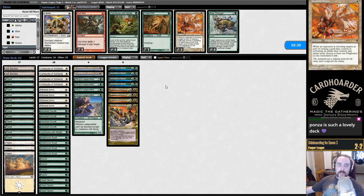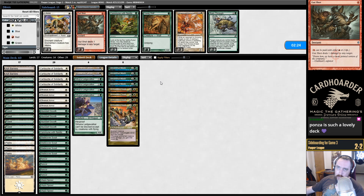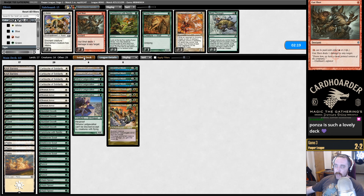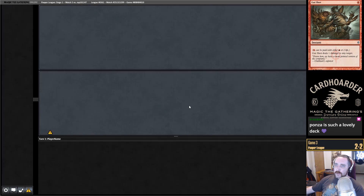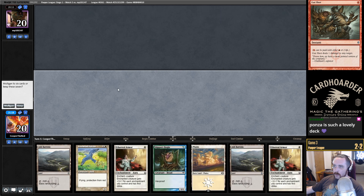Do we want Gutshots? It is pretty good against one card — Arbor Elf. I don't think we want it on the play, let's just go fast. Might have been good on the draw, and we mulliganed to five that game, so it is what it is.